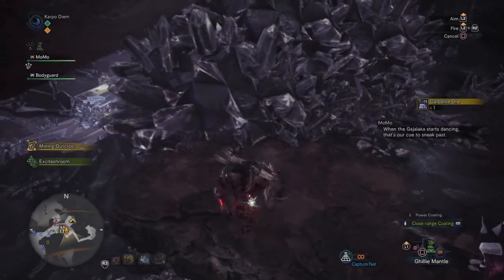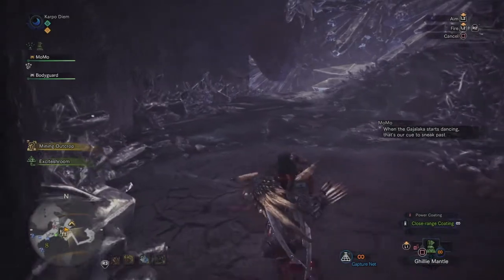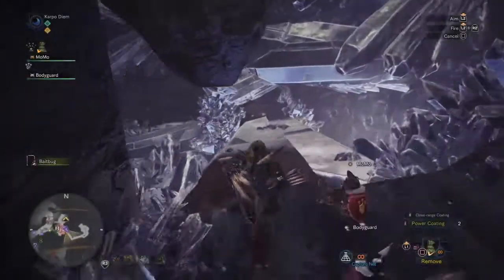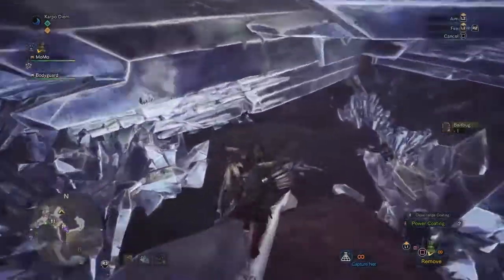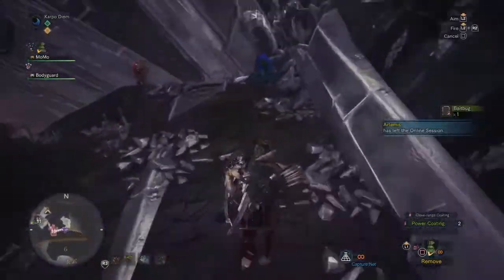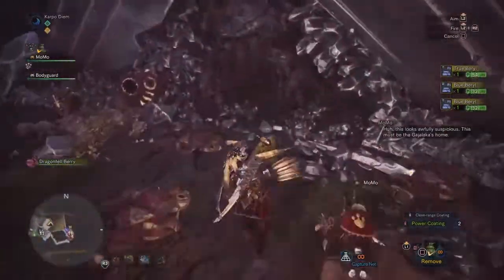So in order to do this part, what you're going to need is your Ghillie Mantle. Once you've equipped your Ghillie Mantle, you basically run to where the location is. There will be some Jagras throwing some bombs at you, so just avoid the bombs and you will get there with no problem.